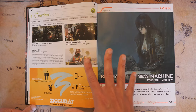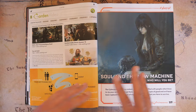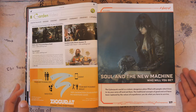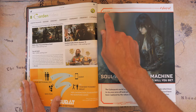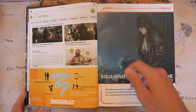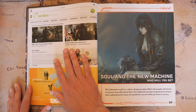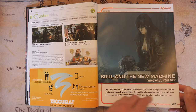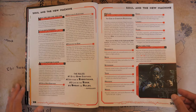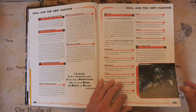I want to take a quick mention about the artwork in this book. Everything is top-notch — there isn't a single piece I don't like. The really cool thing is they actually give credit where credit's due, mentioning the illustrator for every single piece. There are 10 different roles: Rocker Boys, Solos, Netrunners, Techs, Medtechs, Medias, Execs, Lawmen, Fixers, and Nomads.